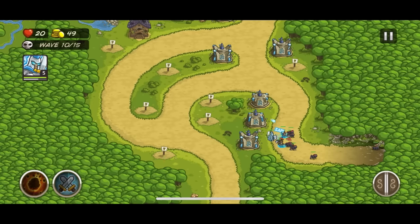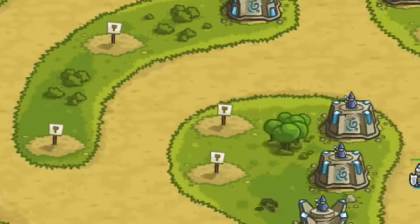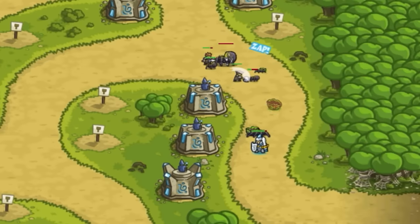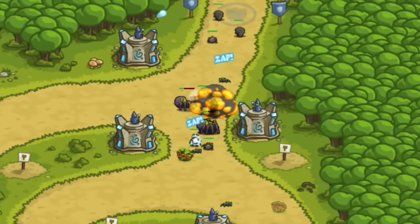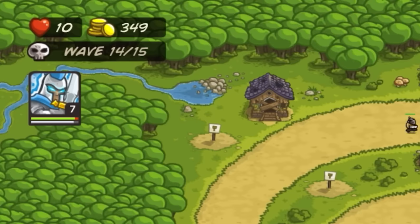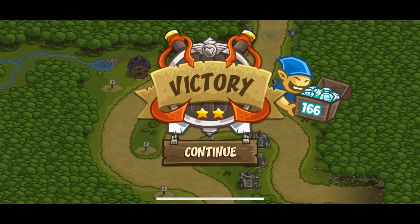With upgraded reinforcements, they were able to hold their own against enemies and stall them for much longer, even killing them sometimes. This helped retain all 20 lives until the matriarchs showed up. I managed to kill the first 2 waves with just my hero in defense, and saved the rain of fire until the 3rd wave when I needed it most. I ended up losing 11 lives in total, but managed to beat the level after hours of trying.